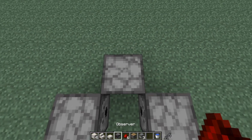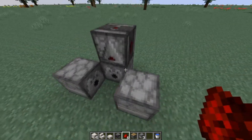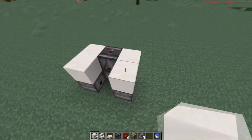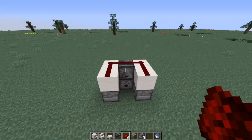So now you put your observer on top, dust at the side here, then you get your blocks, come around the side like so. Same with this, redstone dust on the top, going across the observer like so.